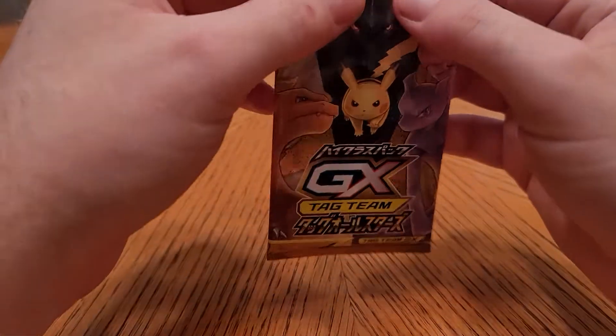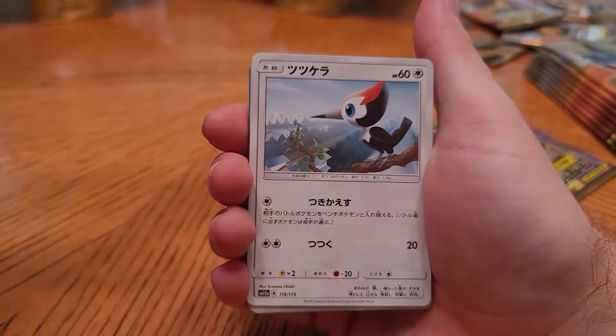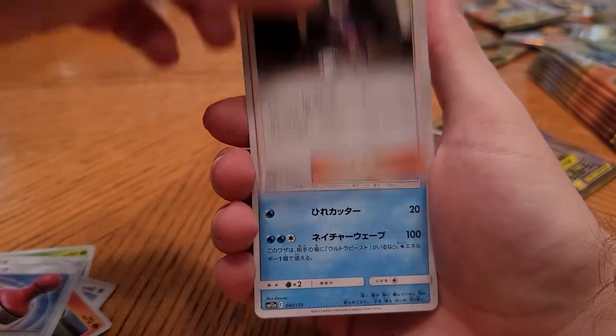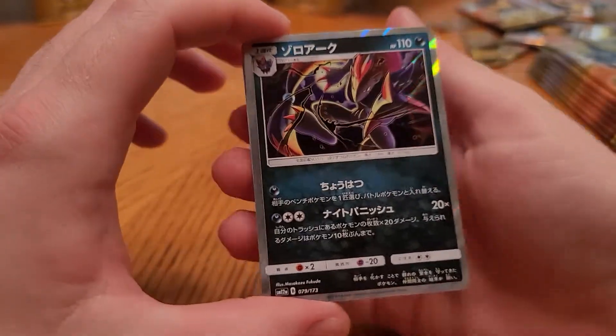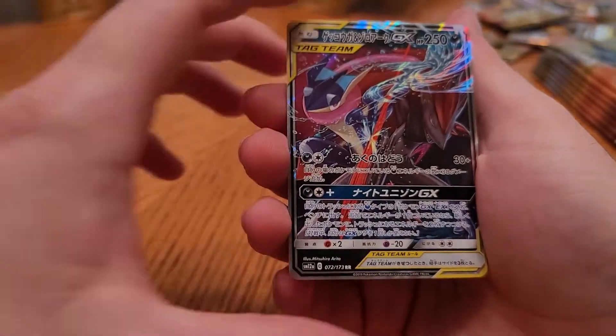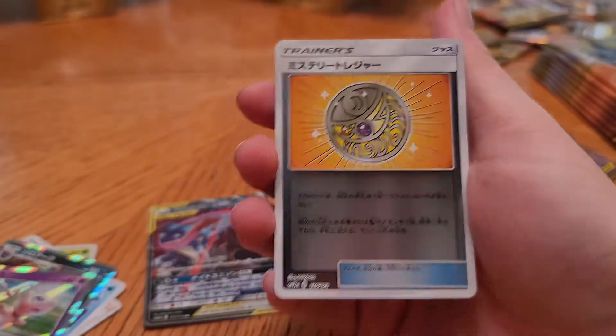Someone out there has got to agree with me on that one — it's just too close, man, too close. Trainer, trainer, trainer, trainer — one of the weird ones. Zoroark hollow, Mew hollow — absolutely beautiful card. Zoroark and Greninja back to back, and that is that.